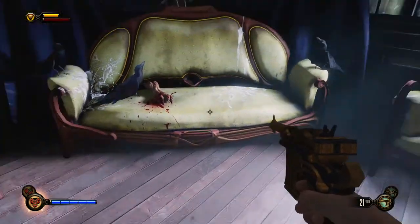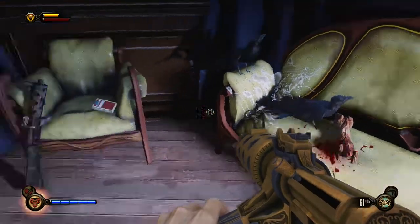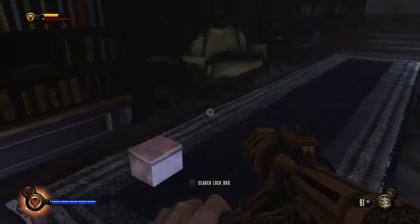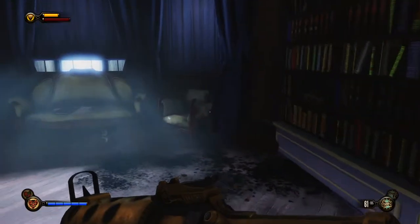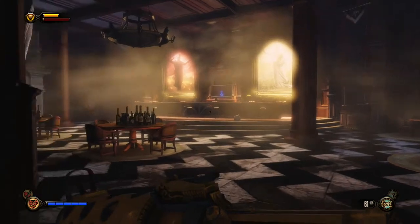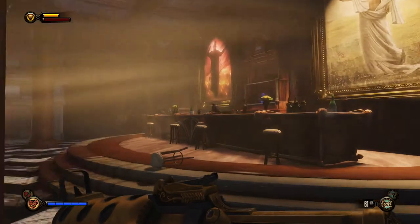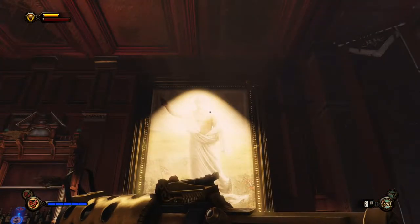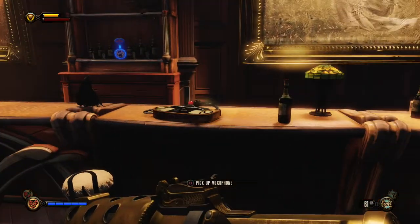Is there a voxophone over here? What the hell is that supposed to be - is that a rabbit? A dead rabbit - eugh. Just moving a bit further because I think there's a voxophone around here somewhere. This is the bar, and again John Wilkes - no wait, is that Washington? That looks like Washington, and Abraham Lincoln on the left.